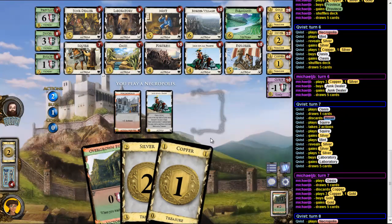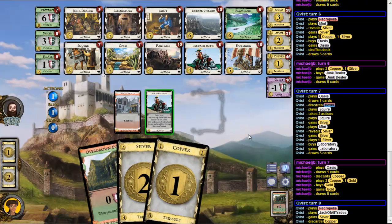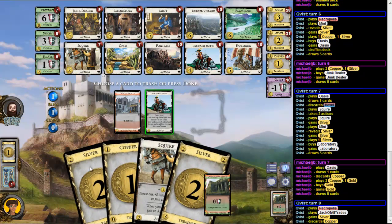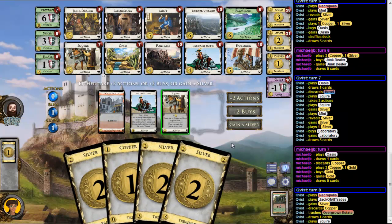So play the Check, discard this, trash this to draw another card. So I have here 2, 4, 6, 7, 8. Should I just get another Silver, or I could buy a Farmland to get an Explorer?